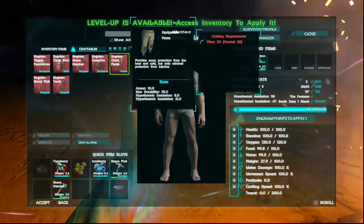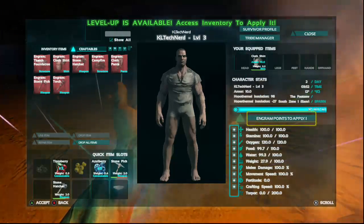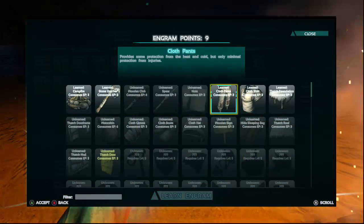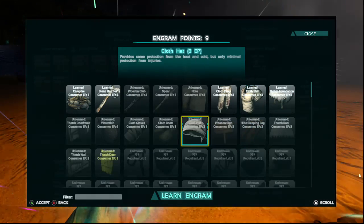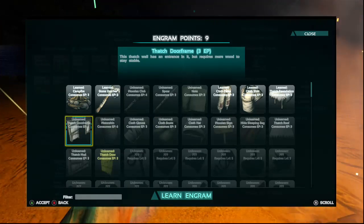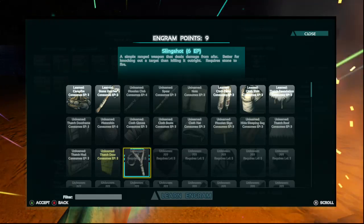Come on, I'm so close! Let's go get some more of this stuff going. We got a wooden club, spear, note... thatch roof, which might be interesting. Clothing hat, clothing boots... boots might be a good idea. Thatch door frame, thatch door, thatch wall. Okay, slingshot.